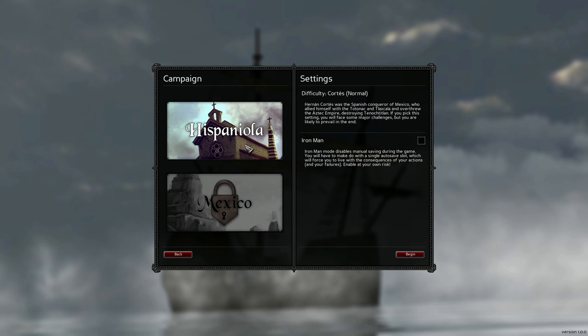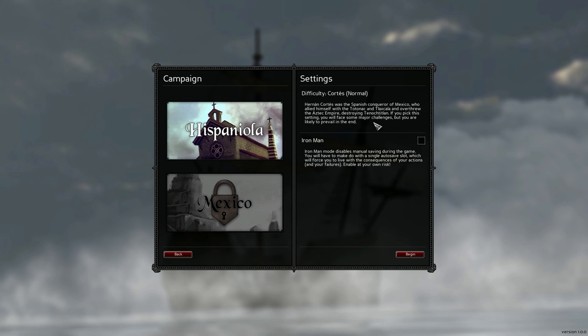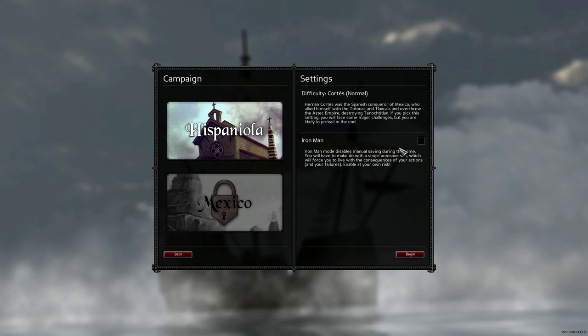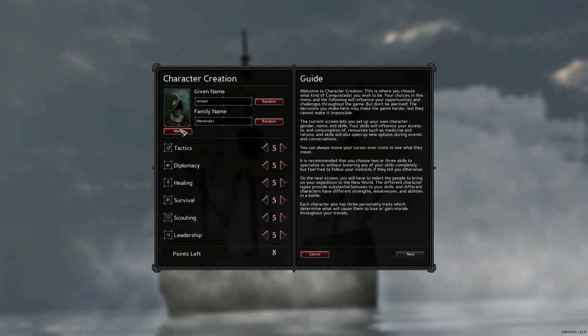We only have the campaign Hispaniola. Difficulty Cortez, which is normal - Spanish Conqueror of Mexico who allied himself with the Totenac and Telexcala and overthrew the Aztec Empire destroying Tenochtitlan. If you pick this setting you will face some major challenges but you are likely to prevail. You can also enable Iron Man, which disables manual saving and forces you to live with the consequences of your actions. I'm gonna enable it - I like the sound of Iron Man ever since I played XCOM.